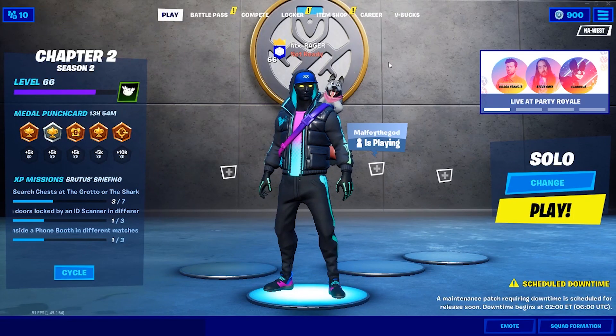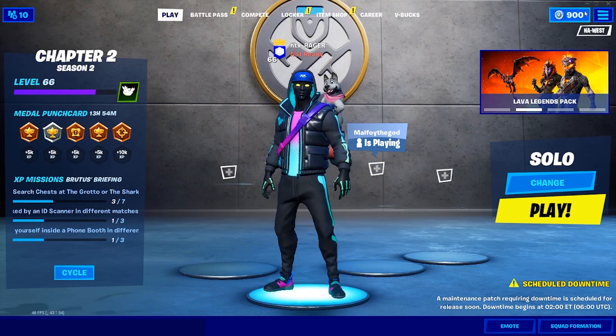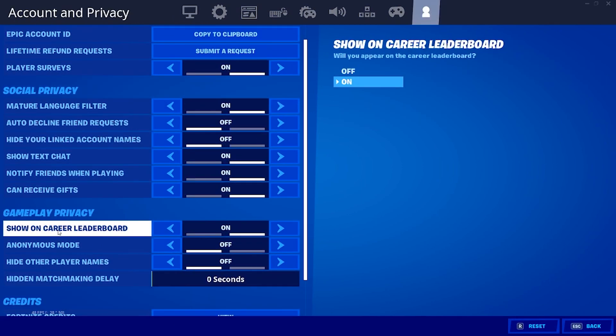The next thing you want to do is make sure your Fortnite stats are public, which is a quick fix if they're not. Simply open up Fortnite and go to the settings. Come over to account and privacy, scroll down to show on career leaderboard, and make sure that's toggled on.